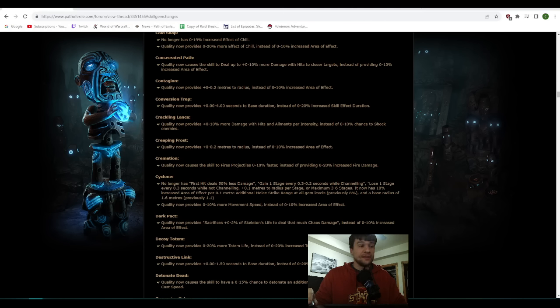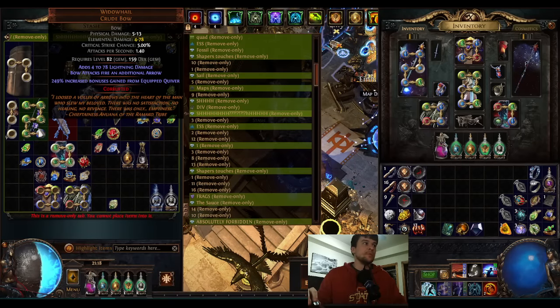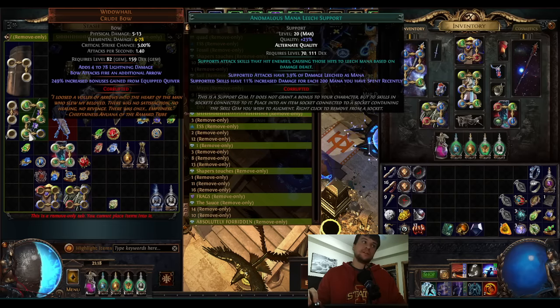It gets a big impact from the lack of Anomalous Mana Leech. As I talk about in the Mana Forged Arrows video, Mana Forged Arrows is very nice with Anomalous Mana Leech because you are an attack-based build, and Mana Forged Arrows gets a lot more spend than Mjolnir. Mjolnir is going to be rocking about 16k spent recently for max Indigon stacks, whereas Mana Forged Arrows gets over 100,000 spend. So the Anomalous quality gives you like many thousand percent damage. That's a lot — so this is definitely the biggest nerf of all the mana stacking builds.